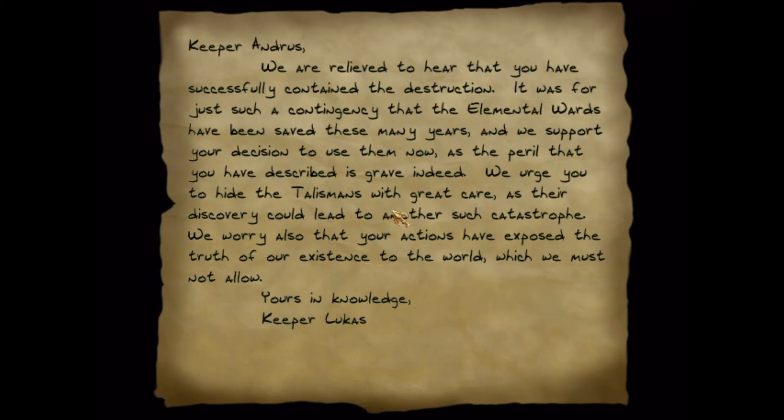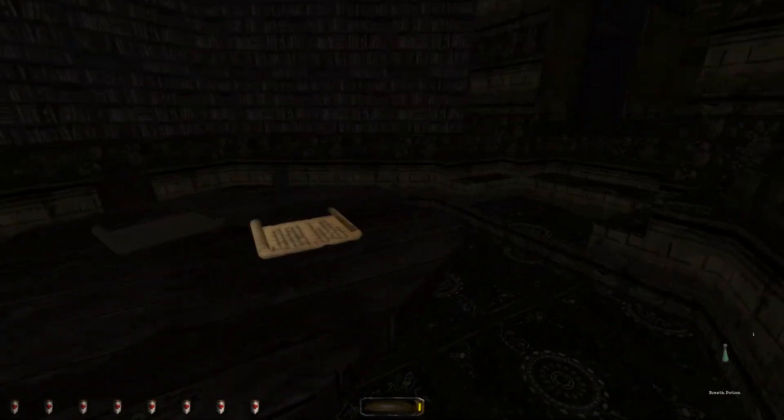Reading a note: 'Keeper Andrus, we are relieved to hear that you have successfully contained the destruction. It was for just such a contingency that the elemental wards have been saved these many years, and we support your decision to use them now as the peril you have described is grave indeed. We urge you to hide the talismans with great care as their discovery could lead to another such catastrophe. We worry also that your actions have exposed the truth of our existence to the world, which we must not allow. Yours in knowledge, Keeper Lucas.' Interesting.